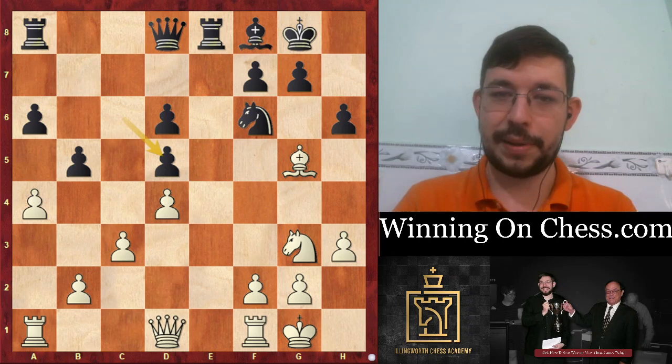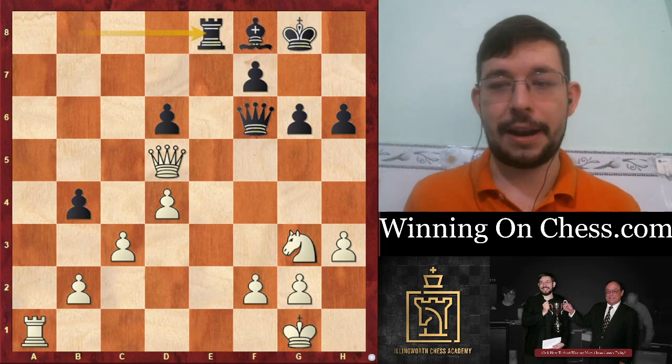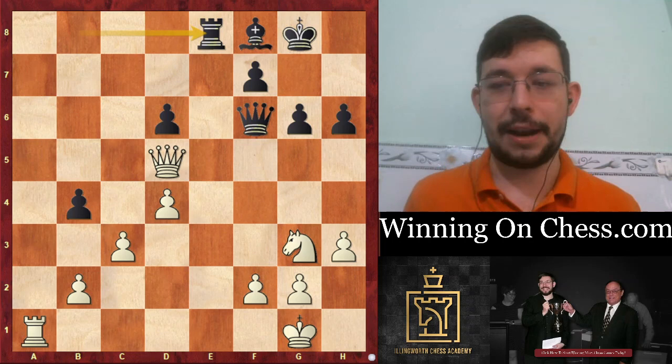And then finally, step five - after they made all these weaknesses and completely atrophied their pawn structure, it was basically showing good technique, giving good control over the position, and finding a few little tactical tricks to stop their counterplay and win the game. That's basically the summary of how to win on chess.com. Do make sure to like this video if you enjoyed it, subscribe to the channel, and I will see you guys in the next video. Peace.